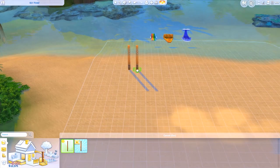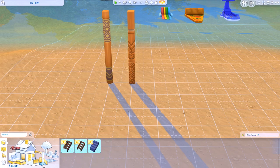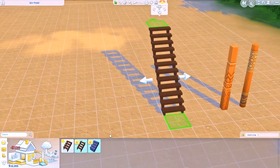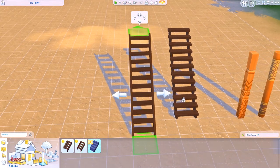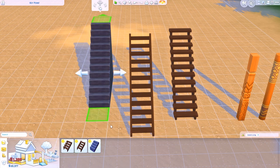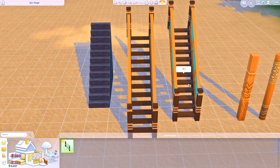As for the columns, we got two new ones — the round one and the square one. As for the stairs, we got two new sets of wooden steps, and also a stone stair. I think they look pretty cool and I definitely see myself using them. We also got a new railing which is adorable — I really, really like it, so I'll definitely use it.